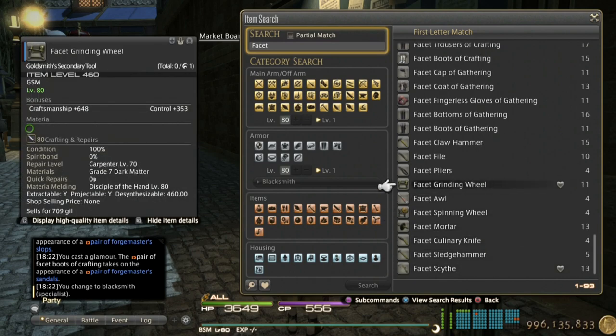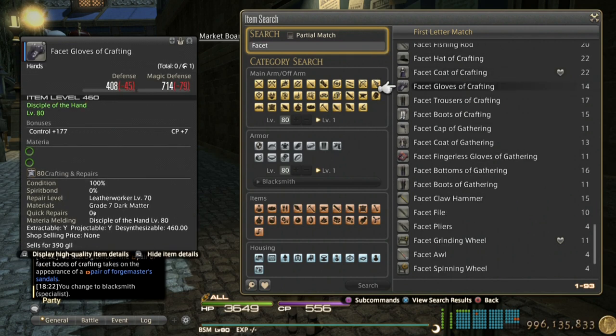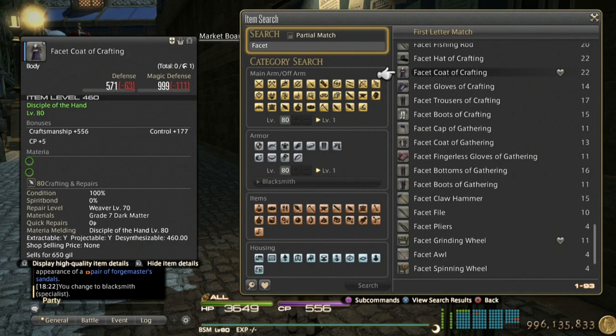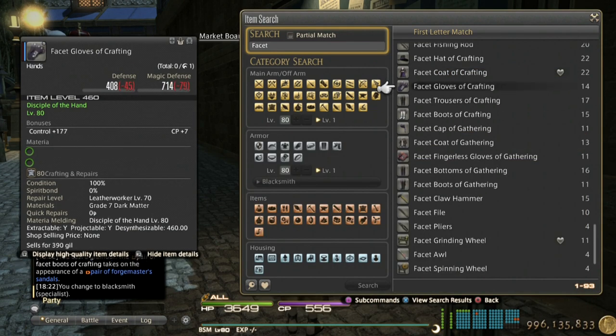Avoid the tools — at least avoid the main hands — because they have added relic main hands that are very easy to get, and a lot of people are using those. Even though they're not as good, a lot of people use them. Focus on the offhand facet tools and the left side gear pieces shown here — really good.